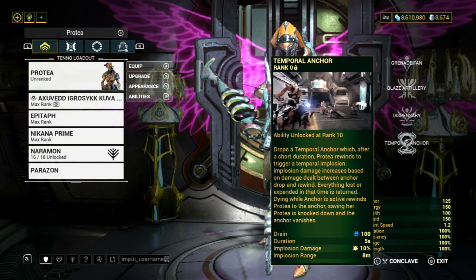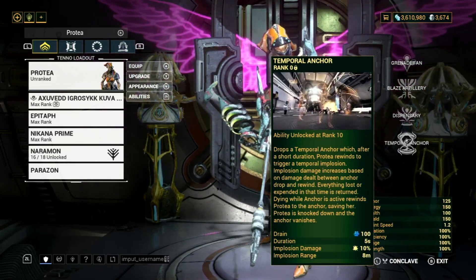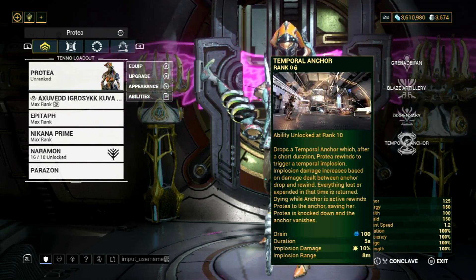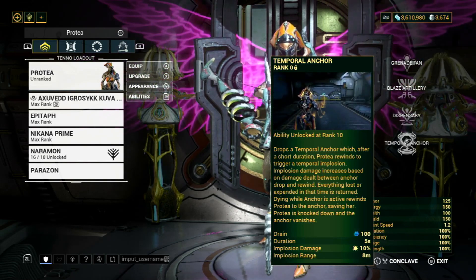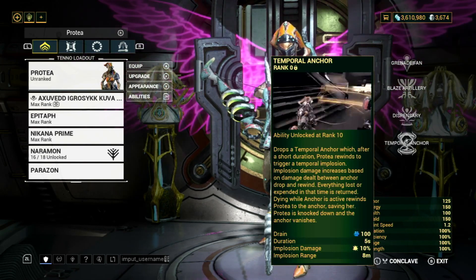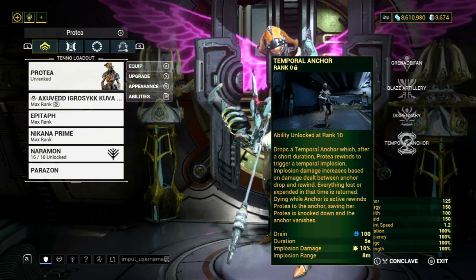The fourth ability is Temporal Anchor. When you use this ability it will create an anchor, and at the end of the ability you will return to the anchor. If you die while the ability is active, you will return back to the anchor. It's a bit gimmicky in my opinion and I will not be using this ability in this build, but you can still have fun with it if you like.